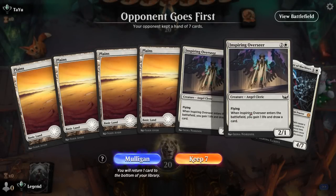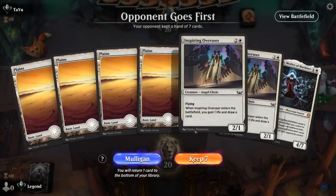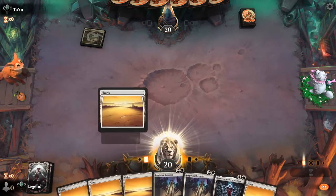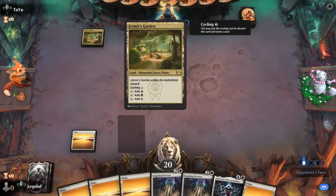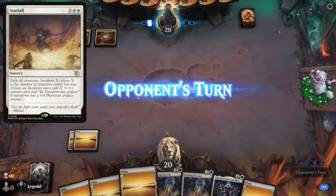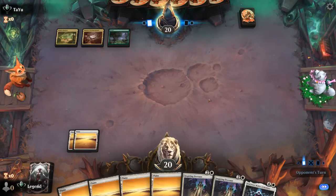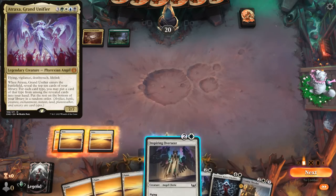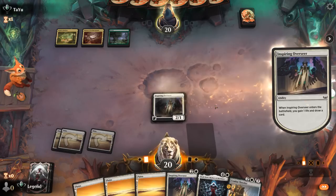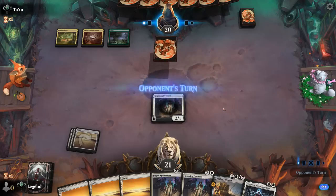Game 2: We're on the draw. Our hand isn't perfect, lacking some early interaction and no two-drops, but we'll realistically cast Elish Norn. A Garden points toward the domain deck, and Elish Norn is pretty good in that matchup — it blanks Leyline Binding and shuts down Atraxa and Itali's ETB effects — though it still dies to Sunfall, which is the main concern. Overseer draws a card.